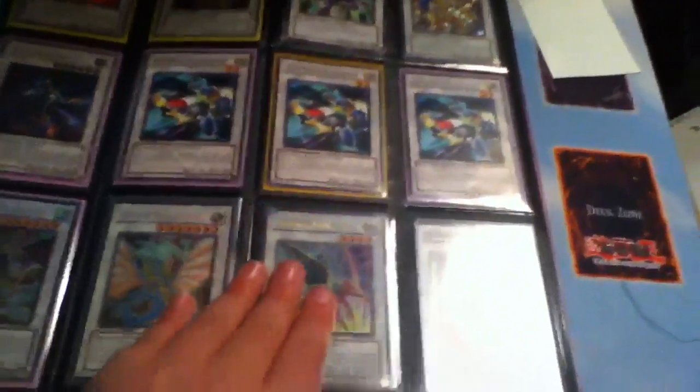I've got one Stardust left, I might be using it but offer on it. I have an Ultimate and an Ultimate Doom Dragon, and an Ultra Army of Arms. A playset of Rare Formulas, two Secret Power Tools, and one Damage. The Formulas might be on eBay but offer on them anyway.